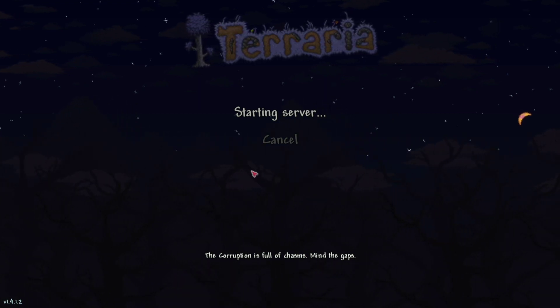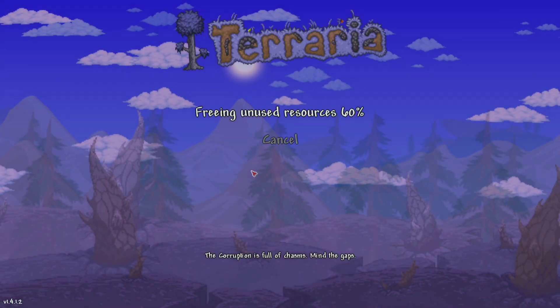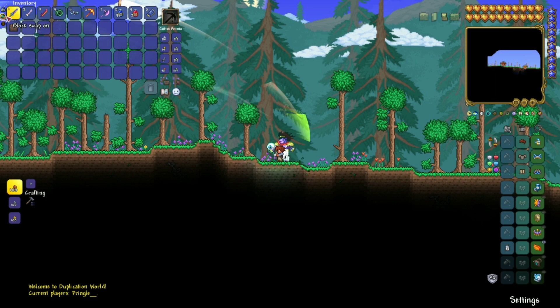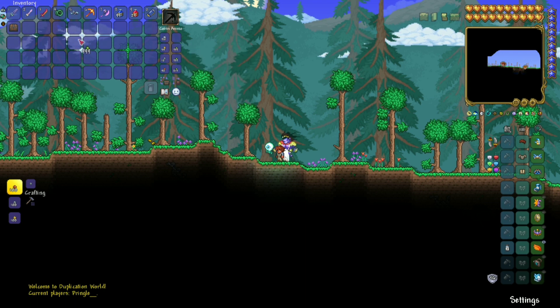Now you're going to need some things: you're going to need a chest — just one — and the items that you want to duplicate. They can be stacked or not stacked, like a sword. You can't stack a sword, but you can stack ammo, so yeah.